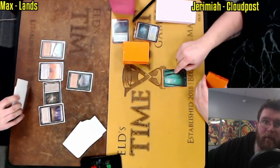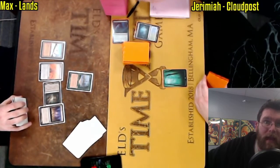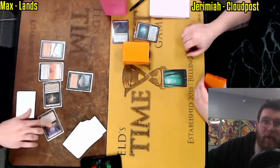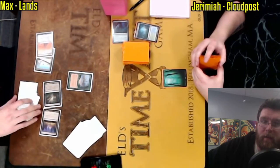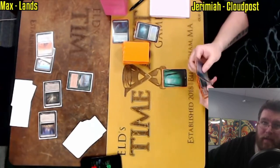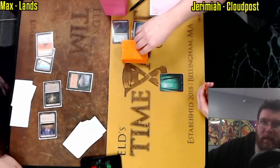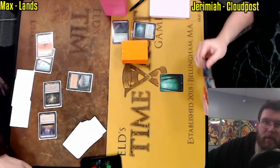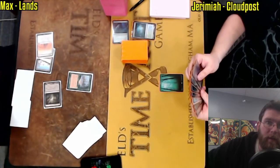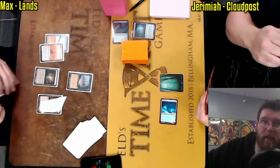Right off the bat, with this Exploration, this Thespian Stage means that Max could actually have a Marit Lage on any turn moving forward. One thing to consider: Jeremiah does have Karakas and a lot of access to it. He has Crop Rotation, Elvish Reclaimer, Primeval Titan, Green Sun's Zenith for any of those, and very possibly Golos. There are tons of ways for Jeremiah to get a Karakas into play.